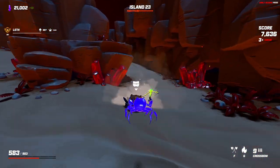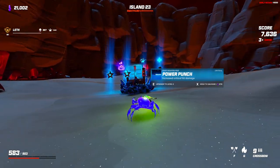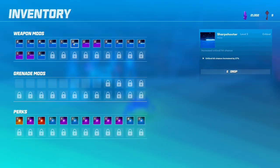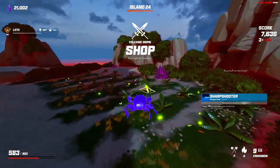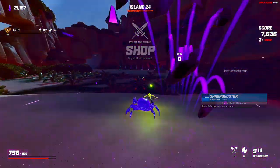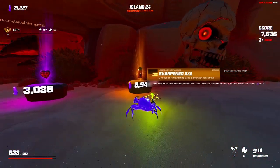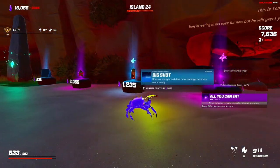Not bad. Sharpshooter or power punch — sharpshooter's at 27%, I think we want crits more often. Let's go for a shop again. We've got 21,000. Sharpened axe — not great. I'll take a second one. All you can eat — our bullets are getting quite large.